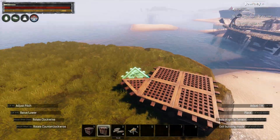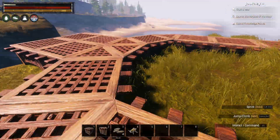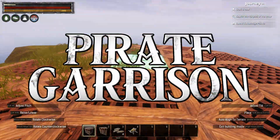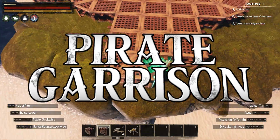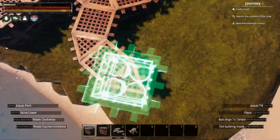Hey guys, and welcome back to another Conan Exiles video. Today we are on the Isle of Siptar, on the south-western corner of F-13, building a pirates garrison — a medium-sized base for a small group of pirates. This build is completely mod-free, so without further ado, let's get started.